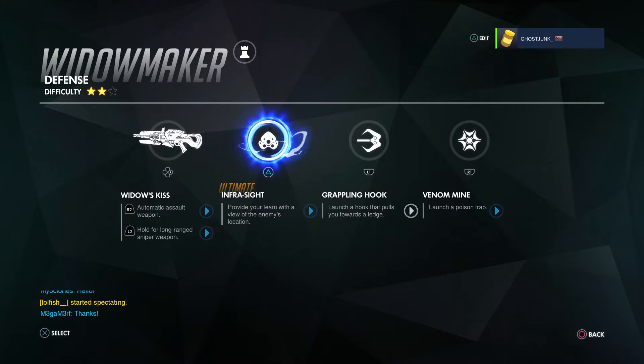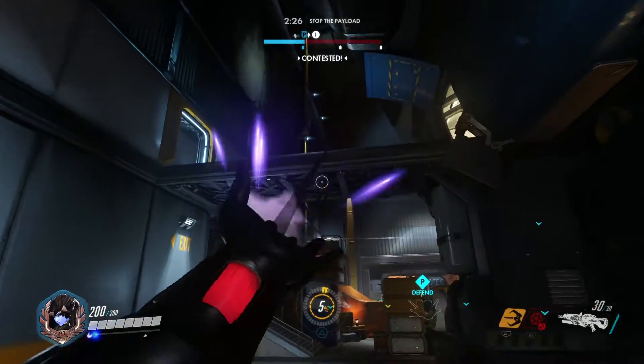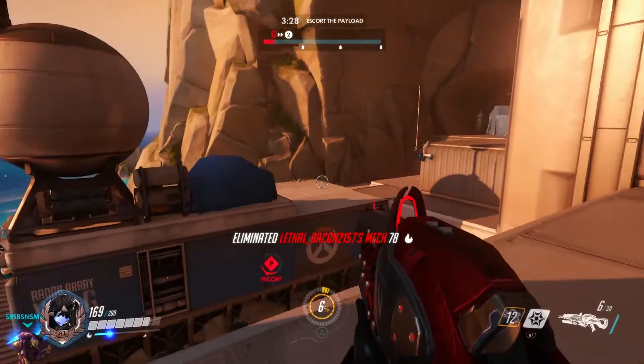Widowmaker's L1 is Grappling Hook. Widowmaker launches a hook towards the location she's aiming at, and when the hook connects to something she'll be pulled in that direction. Use this to get to better vantage points to snipe down your enemies. You can also use this to pull yourself out of a dangerous situation, such as an enemy ultimate that limits mobility.